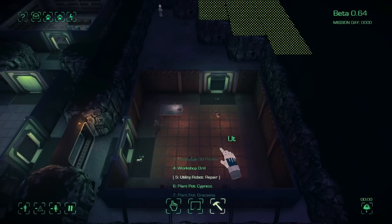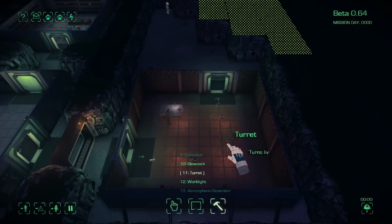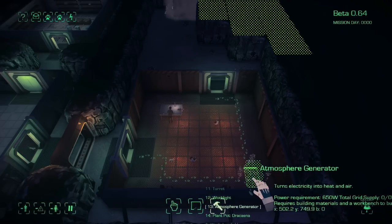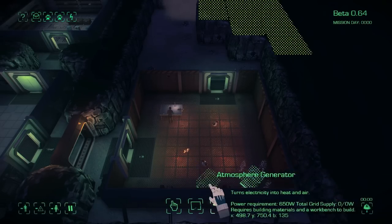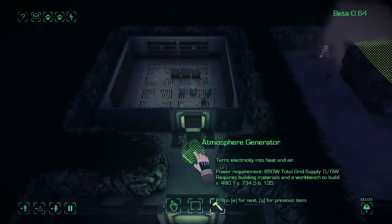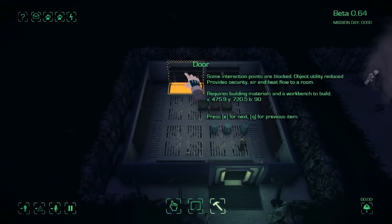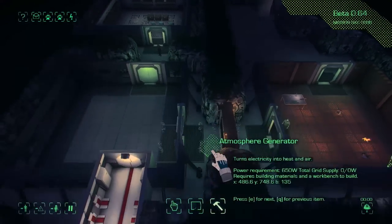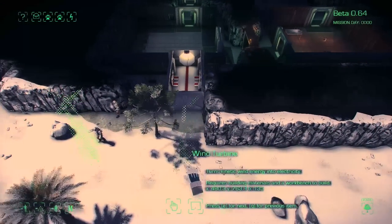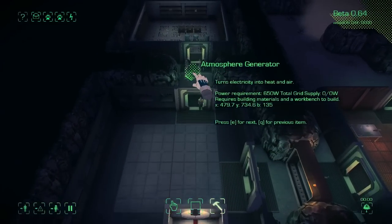As far as objects go in here, my suggestion would be to make an atmosphere generator so that it doesn't get too cold in this room — if it ends up getting too cold, it can cause problems for your workers. So we'll put one in right there, although we do want to be very careful about our workshop supplies. We don't have a lot of them, and as of right now I haven't figured out how we generate more workshop supplies.